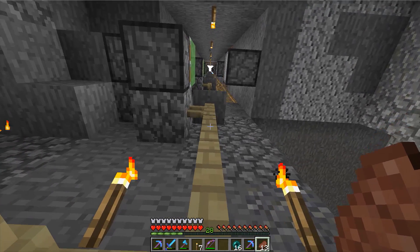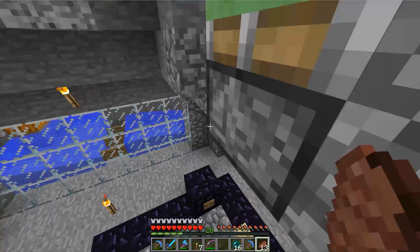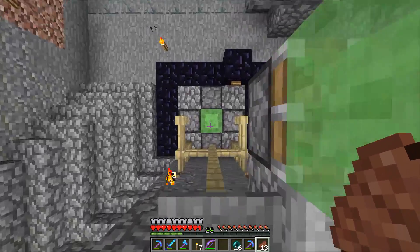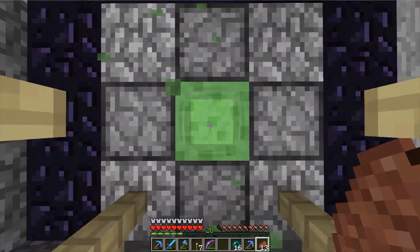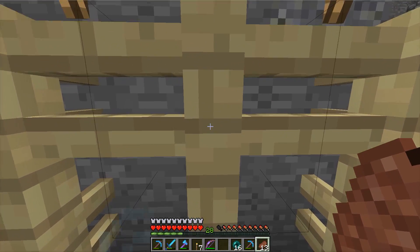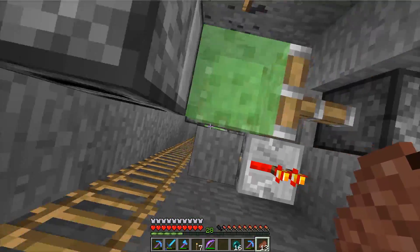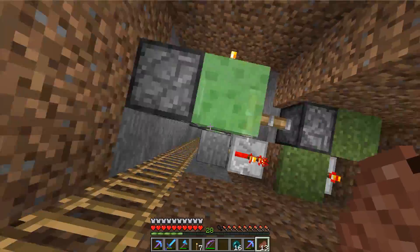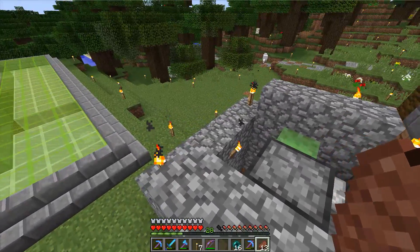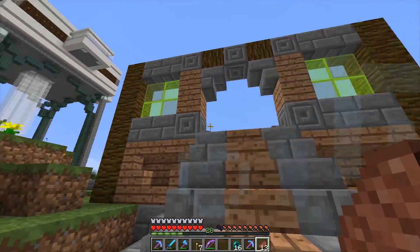This is a slime elevator that I saw somebody make - might have actually been Mumbo. So technically you're supposed to be able to walk right up to this thing, face it, and hit this button. We made it! Booyah! It works like 20% of the time because I'm on a server and I'm recording. And this is the front of the building that I never finished - I don't know if I ever will because we never use the slime elevator much.